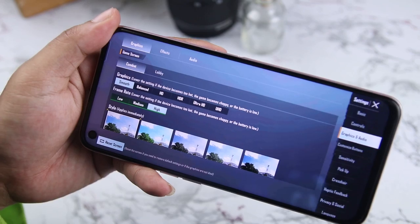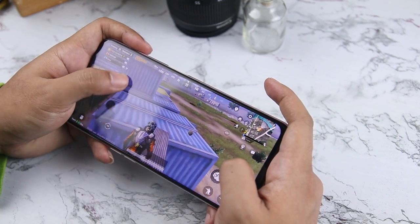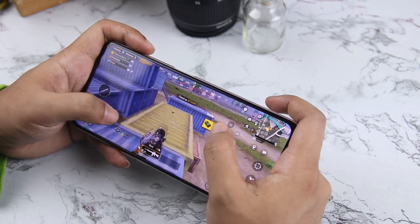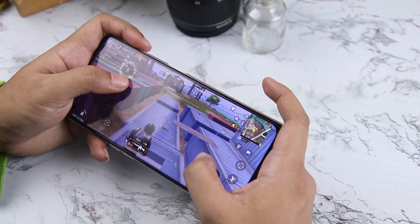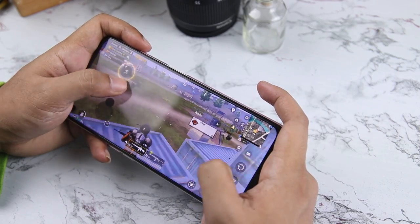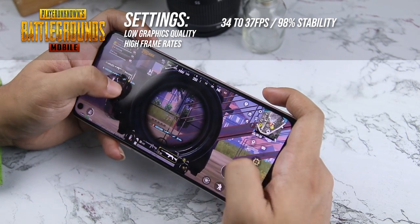Next is PUBG Mobile. In-game settings can only get to high frames if paired with smooth graphics quality. High frames are equivalent to 30fps, which is quite a bummer since we can't fully utilize the 90fps refresh rate, although we still get stable gameplay upon landing. We stick with smooth plus high frames since if we set it to balance, it can only be paired with medium frames. So with smooth plus high frames, we get 34-37fps with 98% stability.